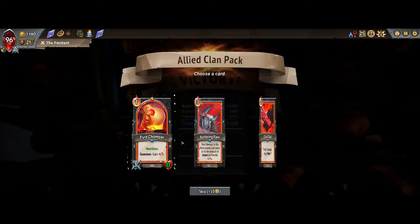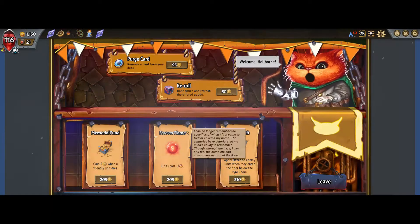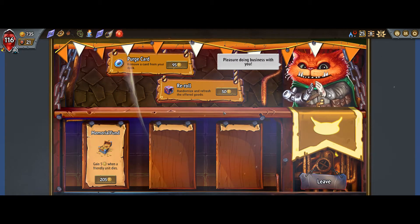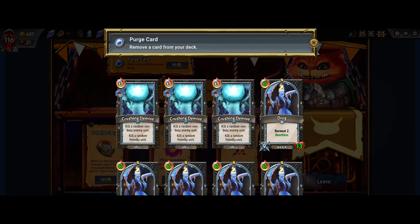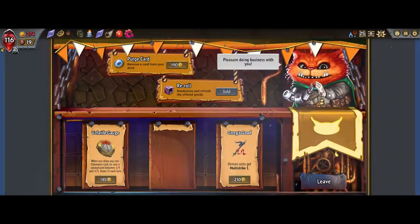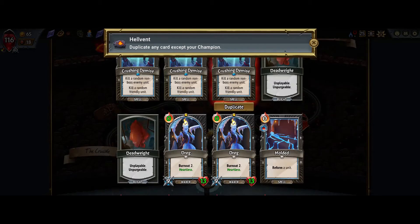None of these advance my win condition, but these do. We're looking for dupe and removes — unfortunately we have to choose. I think it's the dupe we want, to have one more Crushing Demise. Ideally units cost minus two. Light's Gift means basically plus 30 health and we have a ton of money. I can't remove all these units, so I wonder if I just do that instead and make it a little smoother.